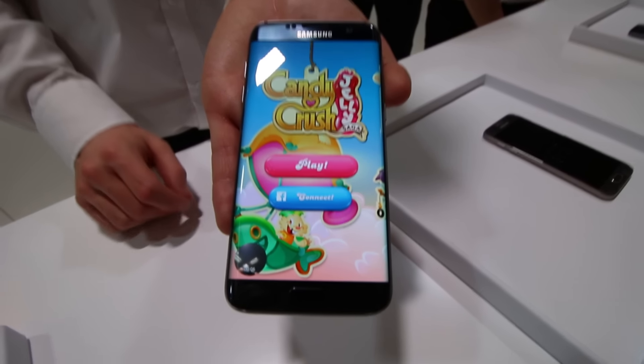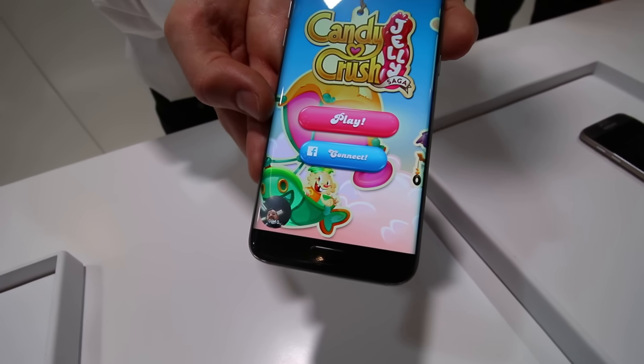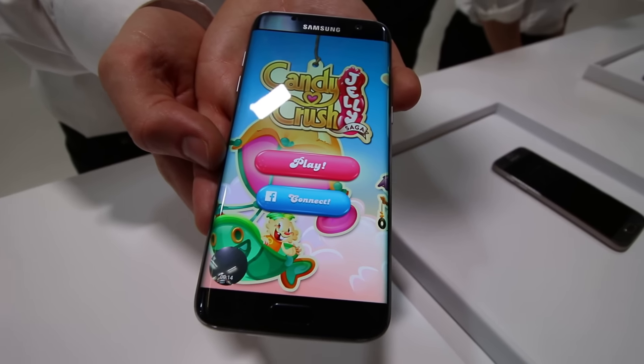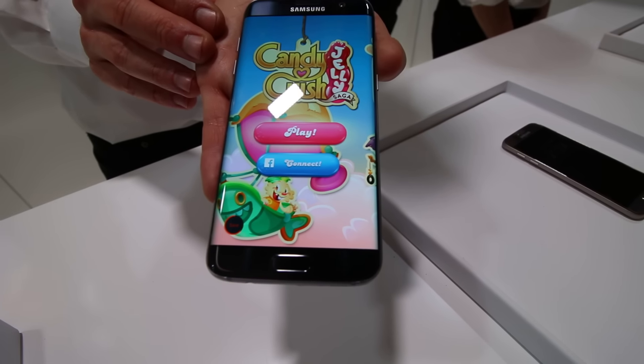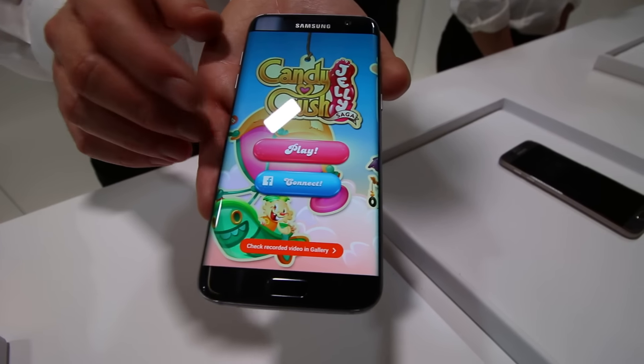At the bottom, there I am — you can also record your own reaction. You can turn that off, but it's kind of cool to play a game and see your reaction as it's happening in real time as well. And that's a quick look at Game Tools on the Samsung Galaxy S7 Edge.